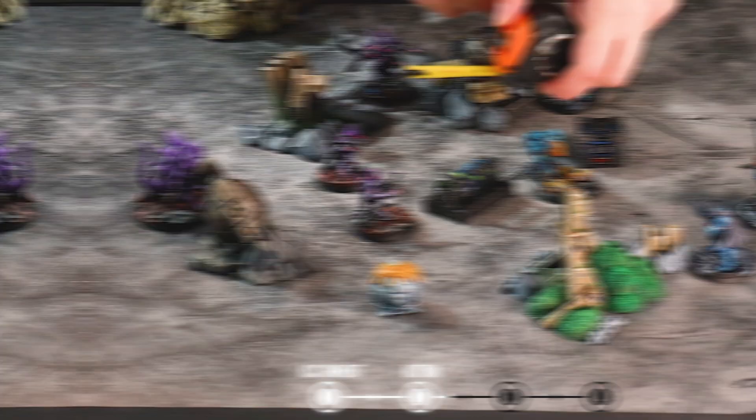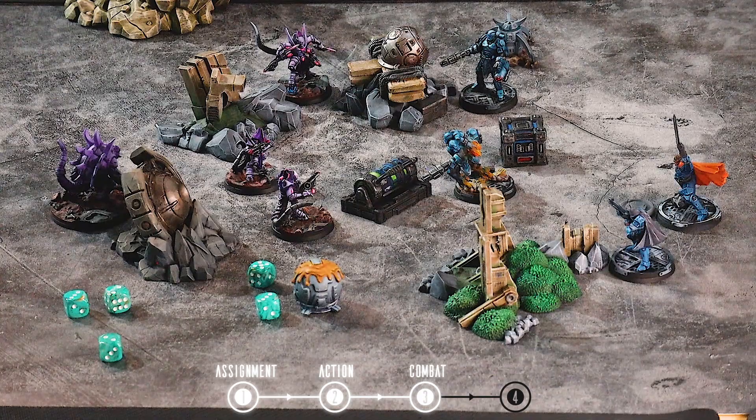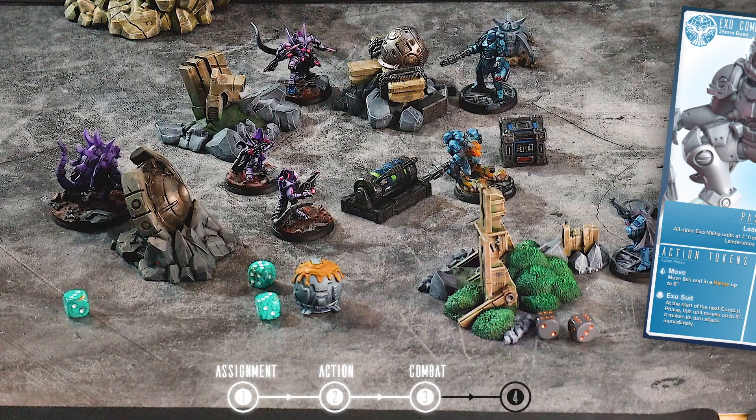It's time to fight. Let's start the combat phase. One by one, each unit will perform one attack in order of initiative from lowest to highest. After choosing your weapon and target, roll the number of hit dice stated on your weapon stats. For each rolled D6 that is equal to or higher than your enemy's defense, assign one damage to the target unit. However, defending units can mitigate damage by rolling the same amount of dice as incoming damage. For every die that exceeds its resilience stat, the unit will avoid taking one damage. Once all units have attacked, the combat phase is over.